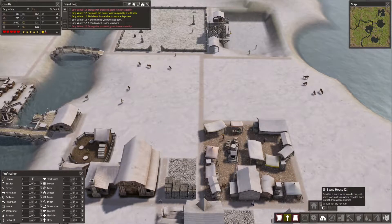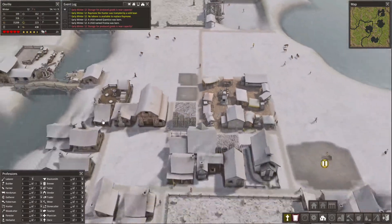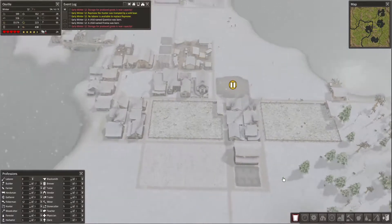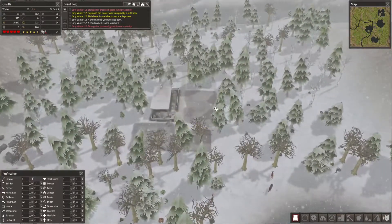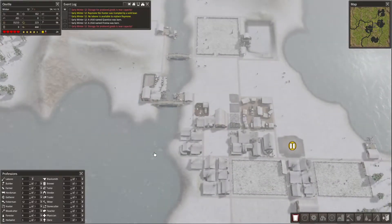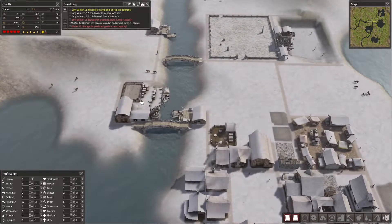I'm going to have to resign myself to the fact that they're not going to do anything over there. It might be worth just setting up a couple of houses here and turning on this storage barn, in the interest of using some of these resources. They're going to take forever to do anything out here, and I can't afford to wait that long — whereas they could do these houses instantly.